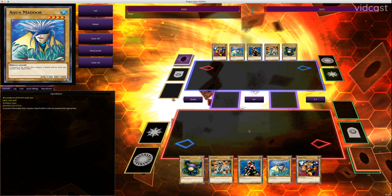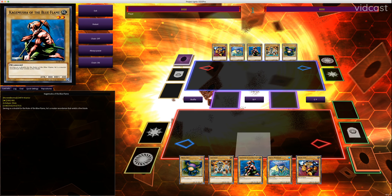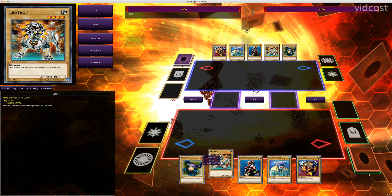Some monsters have higher defense, such as Aquamador, who has 2000 defense and only 1200 attack. Some monsters have higher attack, like Leotron, which has 2000 attack and zero defense. In general, when you're choosing which position to put a monster in, it makes more sense for higher defense monsters to be in defense position, and higher attack monsters to be in attack position.